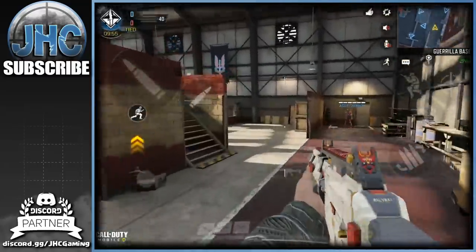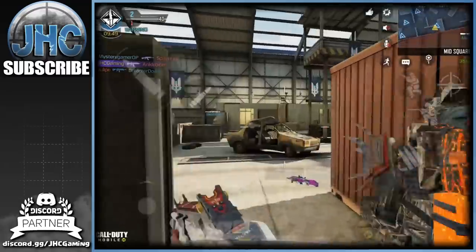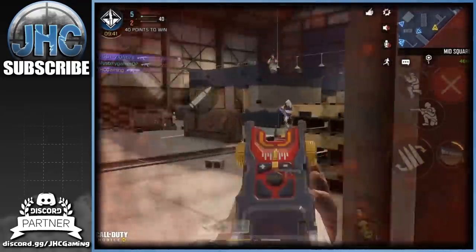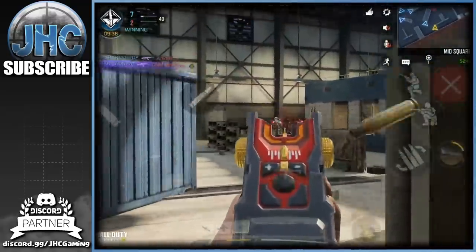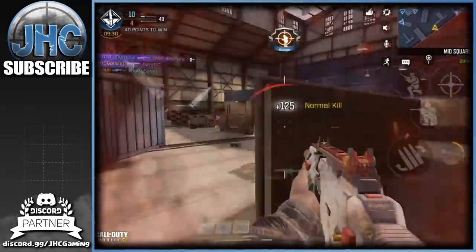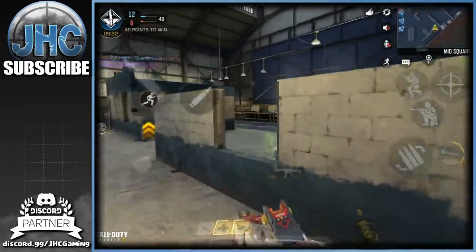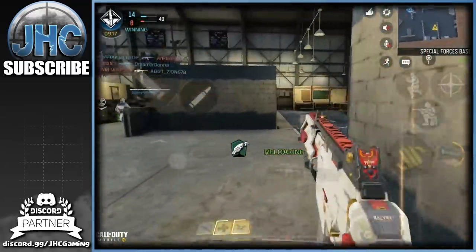That iron sight is so freaking clean. Kill House is awesome — small map, lots of action. Let's go for the enemy spawn and see what we can get. Get right! It's gonna be a tough spot here, they know I'm here, taking some hits. Let's go boys, another one! Nice.